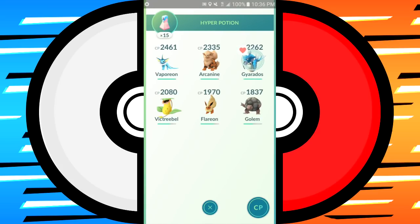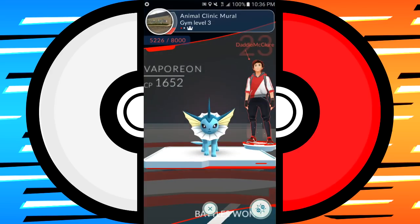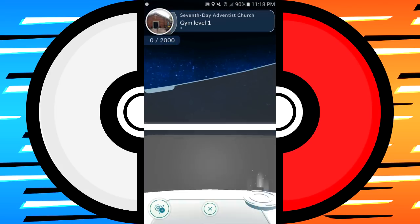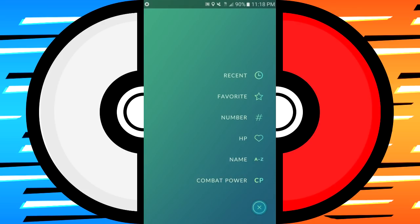After battles you'll probably have to heal your Pokemon up and then fight again. If you're fighting a big gym — level 4, 5, or 6 — it can be difficult. So we've talked about training gyms, taking gyms, and taking gyms with friends. Now I'm going to show you a really cool trick to train a gym up to level 10 very quickly.